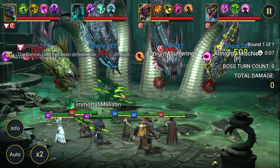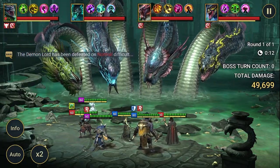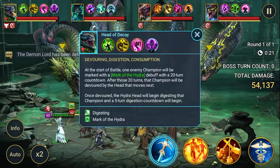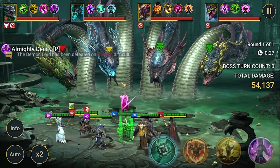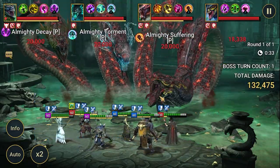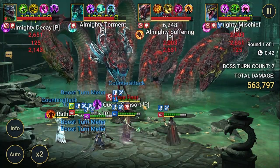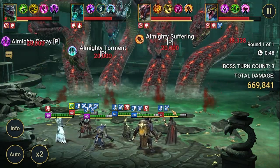There's a chance to provoke one head — it's not 100%, but if it happens, that's the perfect combo because the Head of Decay is provoked, meaning it cannot cleanse. We got Fear everywhere — that's bad. Let's put some HP burns, increase attack — now we can hit.